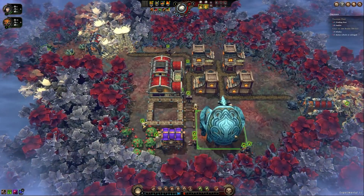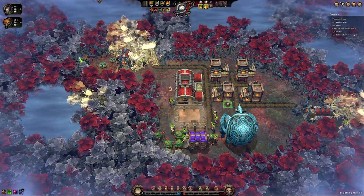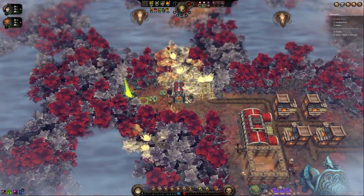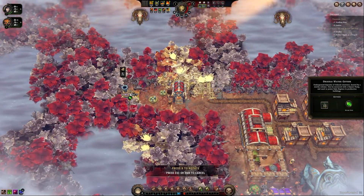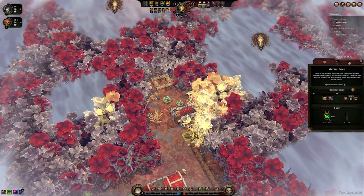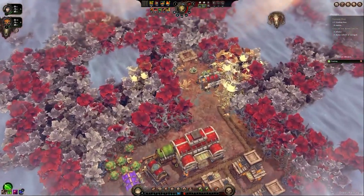Then a couple more paths. Getting a bit cramped right now. I'm going to start tanking that water because we're going to need it. We start getting pipes and stuff later in the campaign.